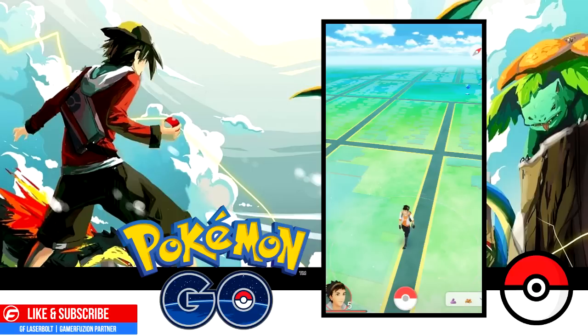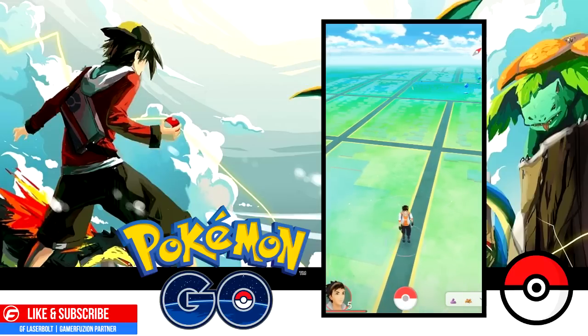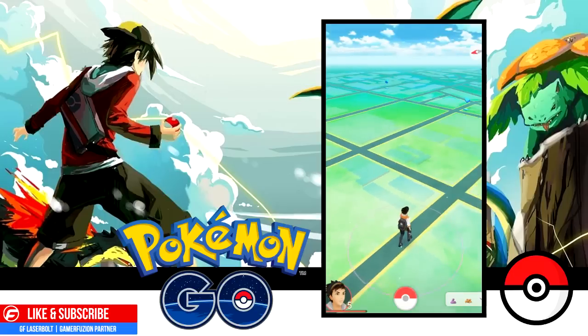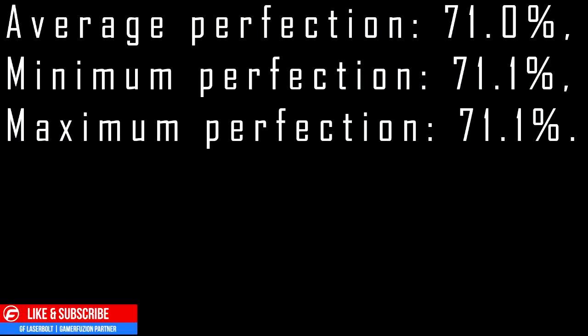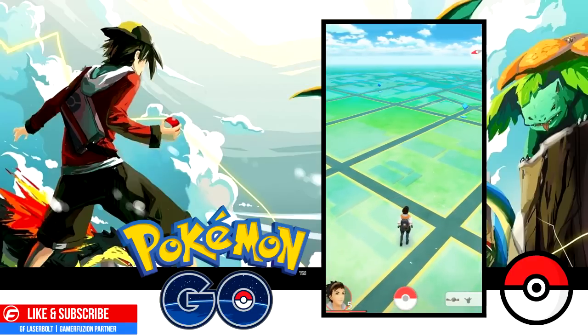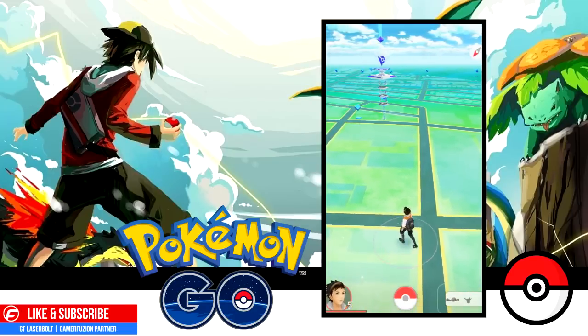When deciding whether to keep a Pokémon, you want to aim for one that has at least 70–71% of its total IV values. For example, if a Pokémon has 15 attack, 15 defense, and 2 stamina at level 11, that comes out to about 71%. The average and minimum perfection threshold is around 71%. A Pokémon at that level will require at least 59 power-ups to reach level 40.5, costing roughly 276,000 stardust and 312 candy.